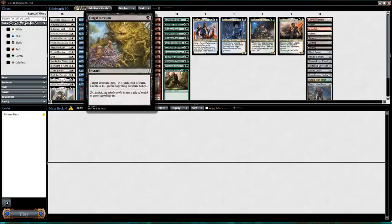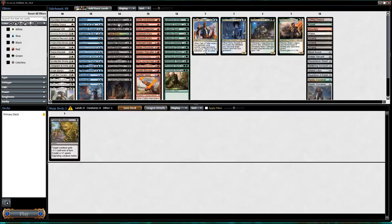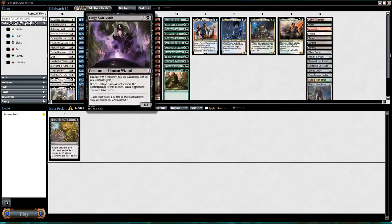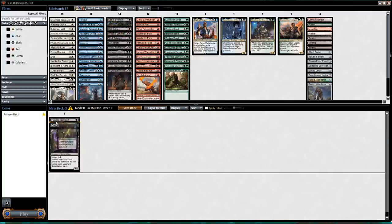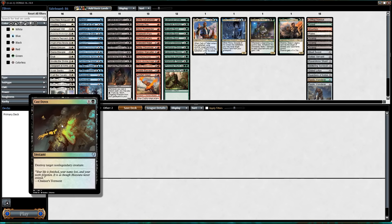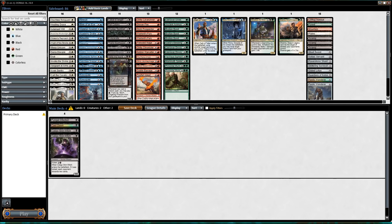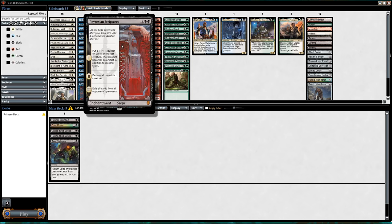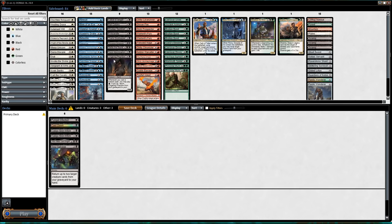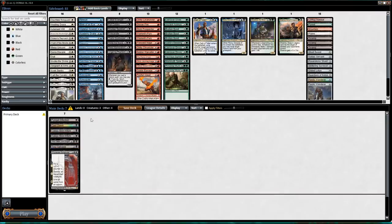Let's see what black has. Fungal Infection — I like that. Cabal Evangel is not very good. Caligo Skin-Witch is very good. Unearth — this card's pretty sweet. Cast Down is obviously great, just destroys a non-legendary creature. Soul Salvage — I like this, it returns two creatures from your graveyard to your hand.